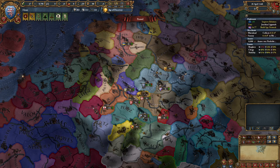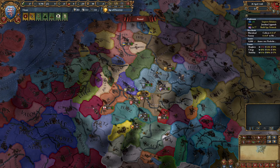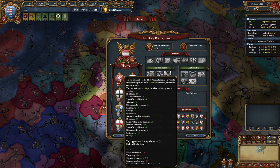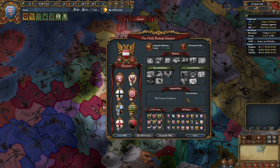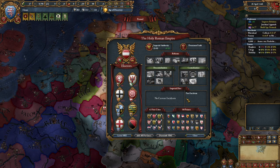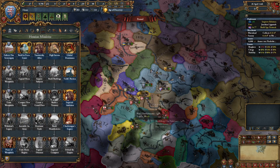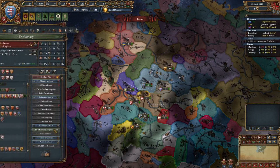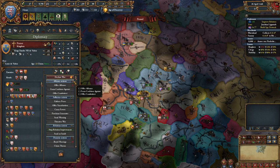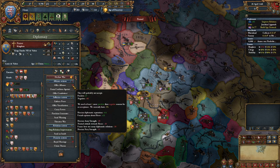Welcome back everybody. I have my claim on Cologne, but more importantly I wanted to show you how easy it is to play the diplomatic game as Hesse, even though you're a minor power. You can already get two electors to start voting for you. Austria is going to be improving relations pretty quickly, but if he dies really quickly, suddenly you're the emperor — it can be just that easy.